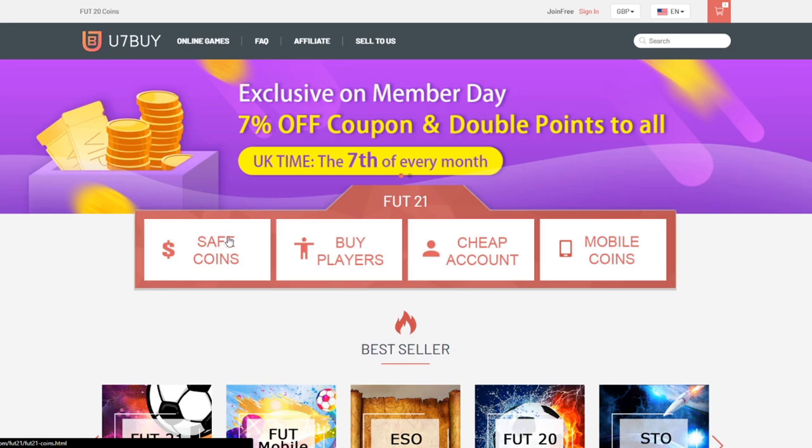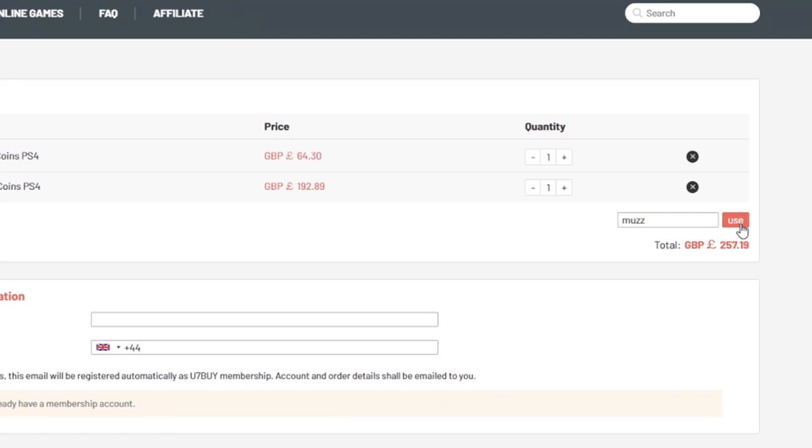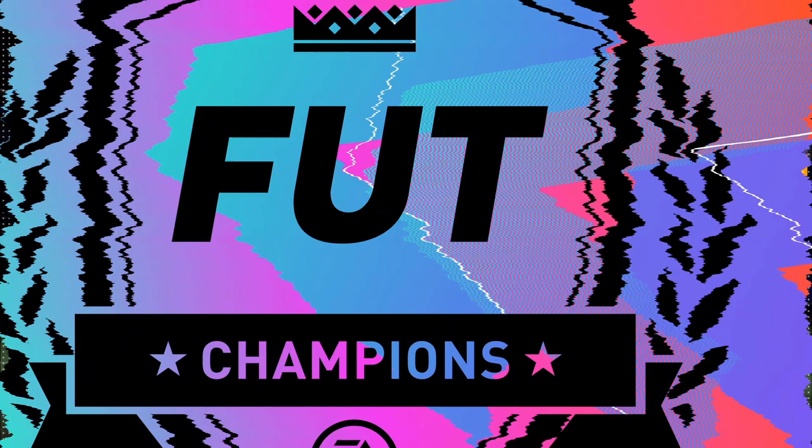If you guys are looking for any cheap and reliable FIFA 21 coins, make sure to head over to use7buy.com. They sell the cheapest coins and also sell players off their website, so make sure to use code 'muz' for 5% off at checkout. Link in the description.